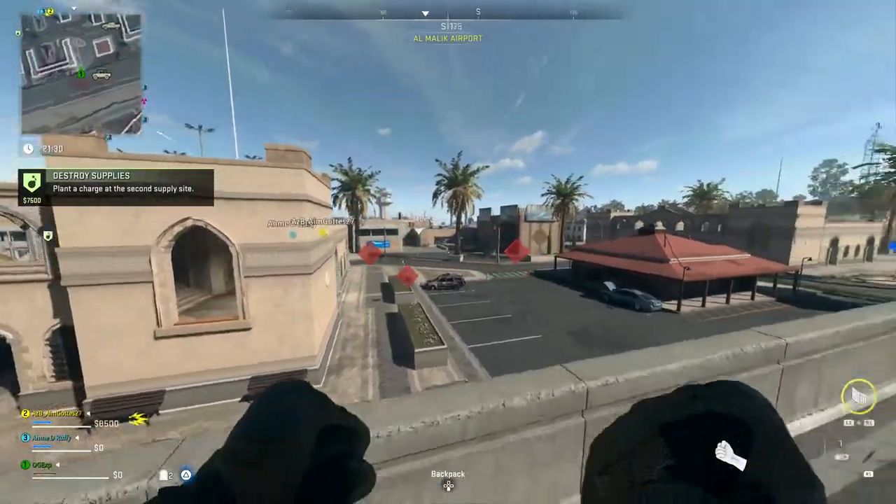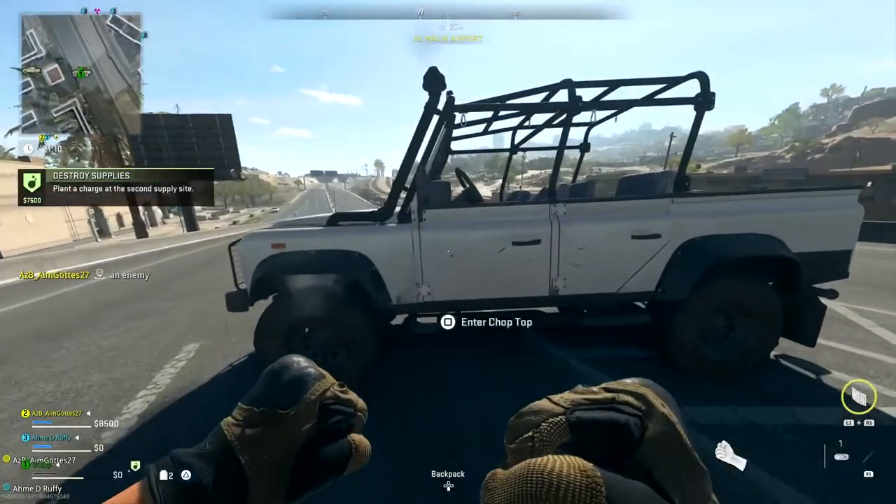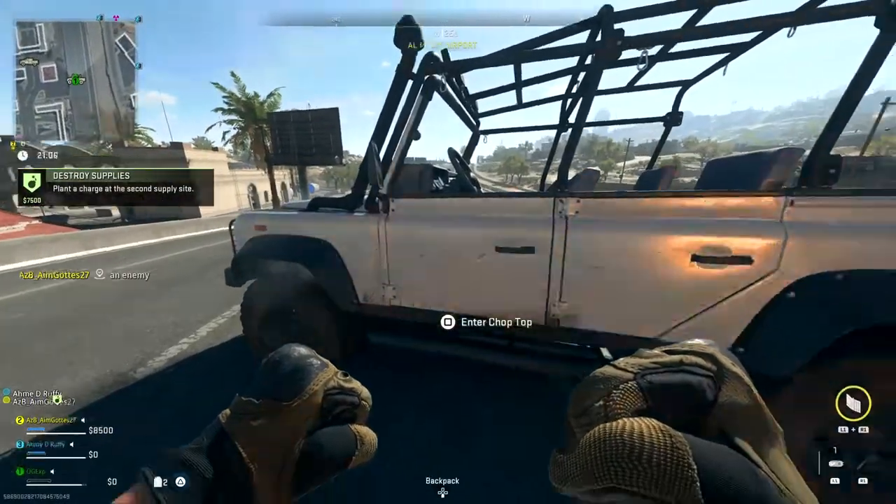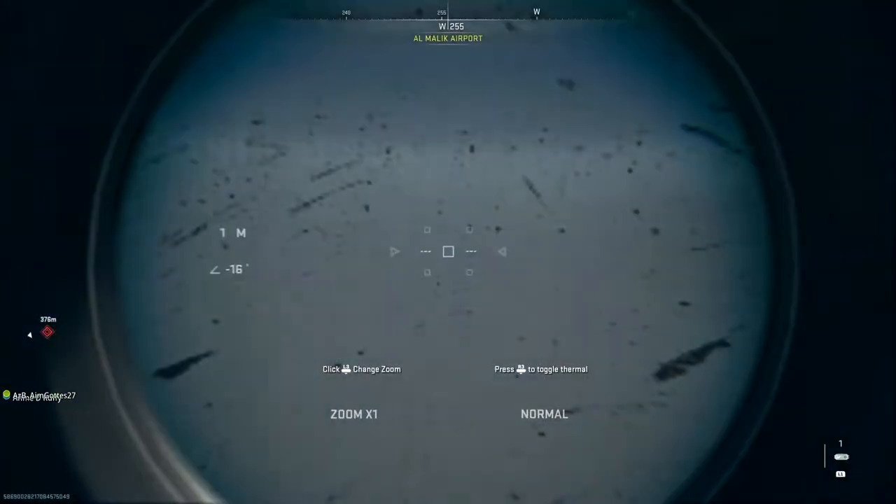All you need to have is the spotter scope on your class. Simply walk up to a vehicle, hold out your spotter scope, then press square to enter the vehicle — and it is that easy.